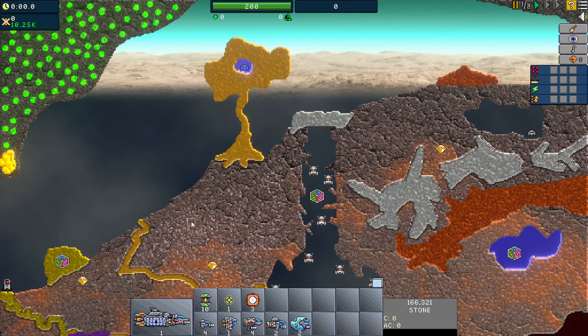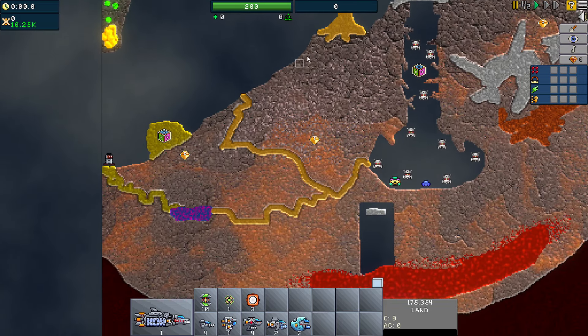Our trip through the Creeperworld Ix demo continues with Mission 2, and there are new aspects worth knowing about before we begin. Unstable land will gradually decay over time, completely on its own. This reality turns the emitter in this tree essentially into a time bomb.